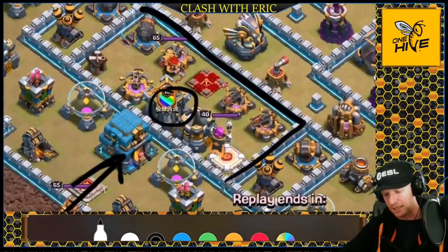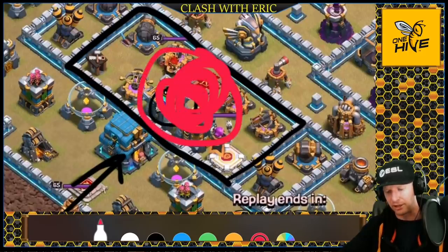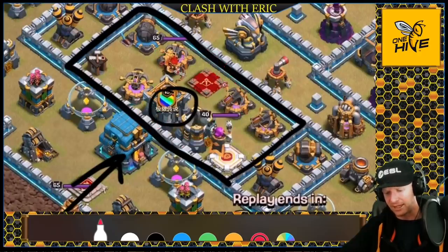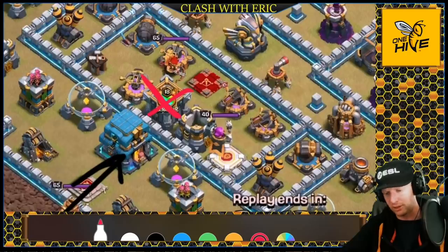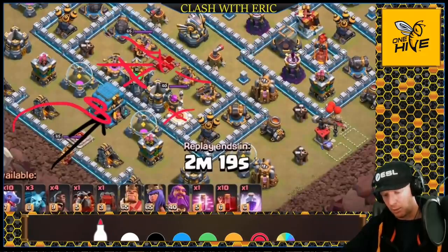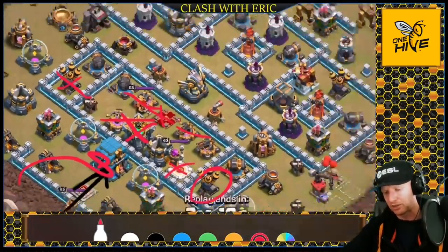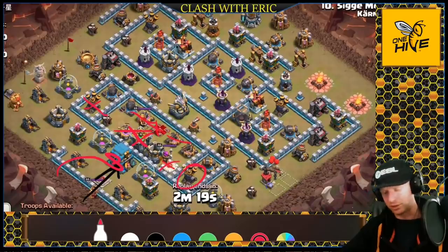To avoid that, since there's no splash damage covering this compartment, you can blow it up with a rage and a bunch of skeleton spells. The skeleton spells will spread through. Key point: skeleton spells do not pull CC troops — if the clan castle is destroyed by skeleton spells, the CC troops die with it. This takes out the queen, the X-Bows, and the Grand Warden statue, so when the heroes go in, mainly just the king needs to take the town hall.